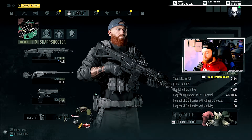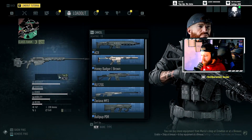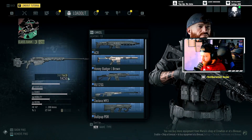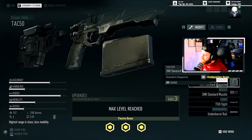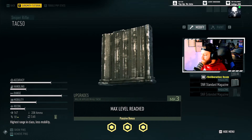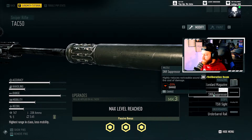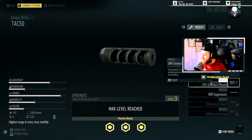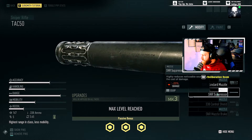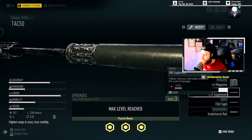Now, onto my secondary, which is a sniper. I run the TAC-50 sniper, fully upgraded. I run the standard magazine — again, this game is forgiving, you don't need the extended magazine. I run the SNR suppressor. Negative 20 to my damage, but I don't want to be heard.